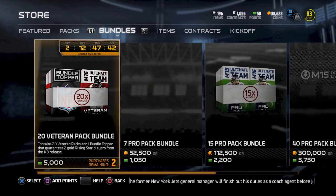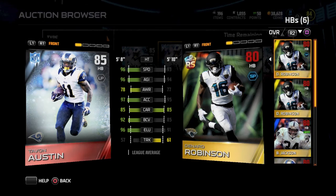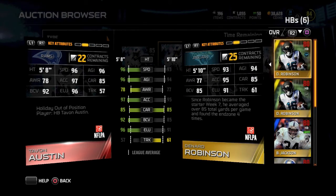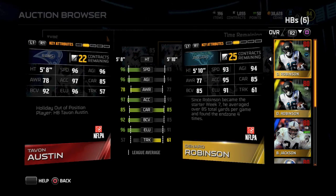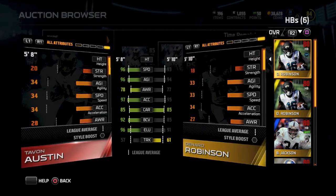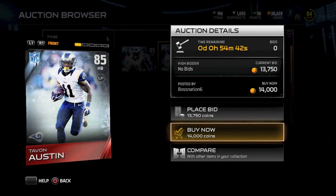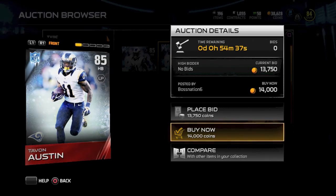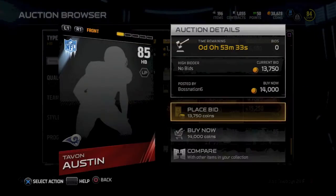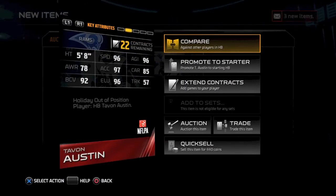Now we're going to make a few additions to my team. I'm looking for Tavon Austin — he's the holiday out-of-position card for the Ultimate Freeze, one of the specials they put out. Tavon Austin: 96 speed, 96 agility, 97 acceleration, 96 elusiveness. He's 5'8". I've been looking for an upgrade at running back since Bo Jackson wore down to an 80, and Denar Robinson is also only 80 overall. I don't really like Reggie Bush anymore. It's 14,000 coins for Tavon Austin, and I go ahead and purchase him as my new running back.